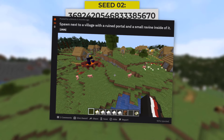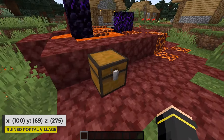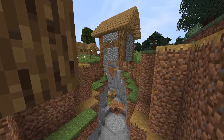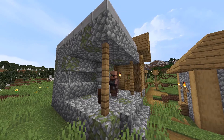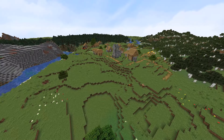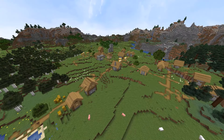Next up, we have this seed which was posted to Reddit by 6modo. You spawn right near this village which has a ruined portal within it. Inside of the ruined portal chest, I found this loot. The ruined portal is right next to a small ravine, and a couple of village buildings generate floating on top of that ravine. The village also happens to be a blacksmith village, so you get the blacksmith loot within that building. Around the spawn plains, you have a birch forest, a taiga, and some mountains. I think this is a pretty cool seed.